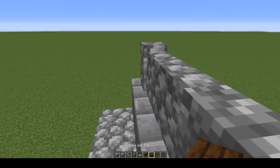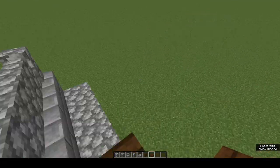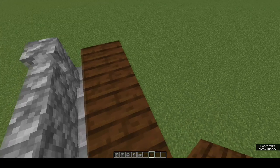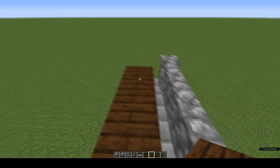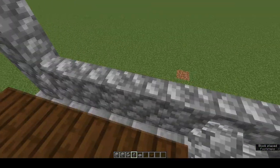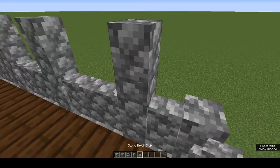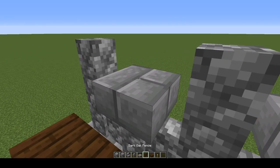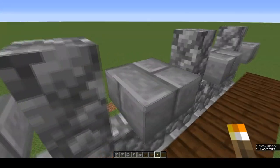On top of those stairs, place cobblestone wall. Next to that wall, on the bottom half of the block, place dark oak slabs. These slabs are spawn-proof because they're bottom half. Now on this wall, every second piece of wall is going to get another wall on top of it, and the ones in between are going to get a stone brick slab. Then every second wall will get a torch.